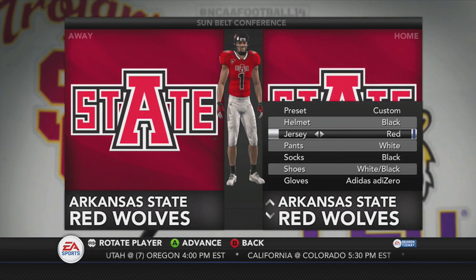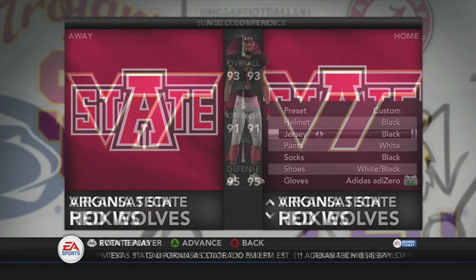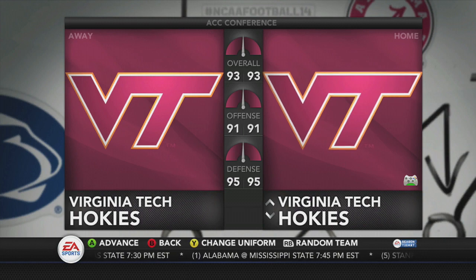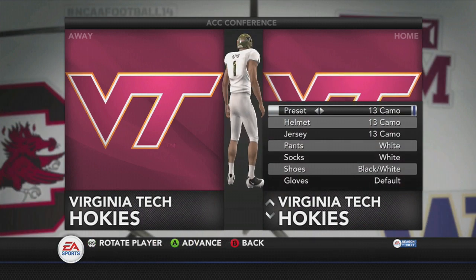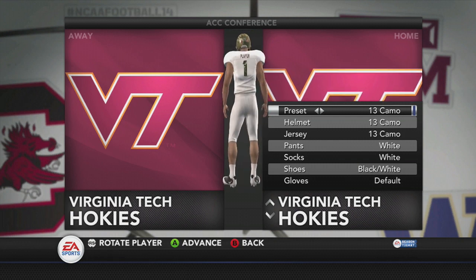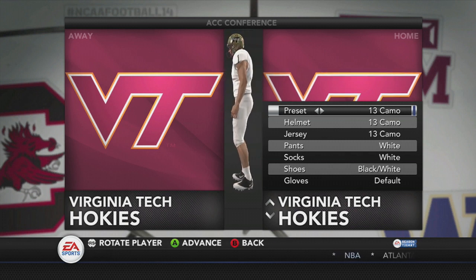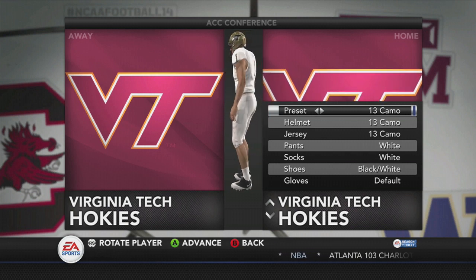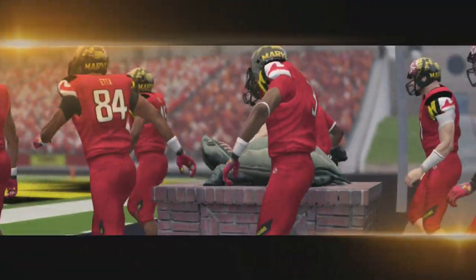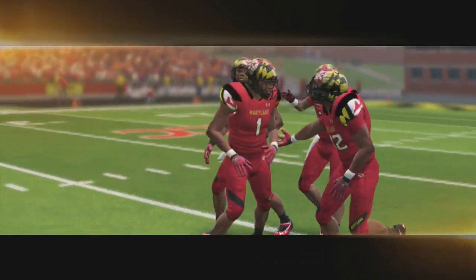Next we go on to another powerhouse when it comes to uniform combinations, and that's Virginia Tech — they love to mess around as well. We've got a 2013 camo set here, really nice. It includes the helmet, and the lettering script there is also camo, as you can see. I'm going to put that in-game against Maryland's Pride 2.0 so you can see both of those in action. Coming up right here you've got Maryland's intro and just a sneak peek at gameplay.